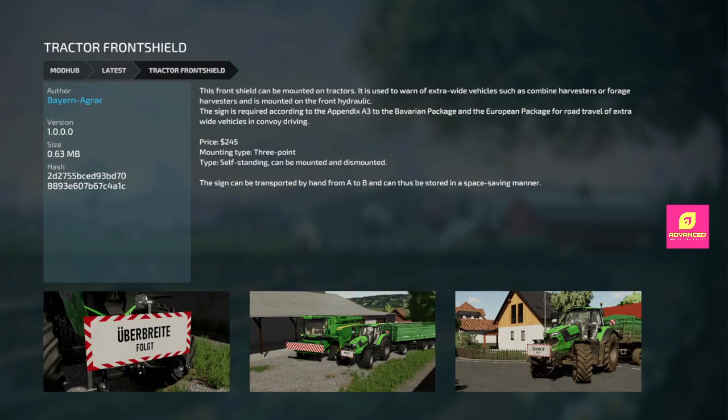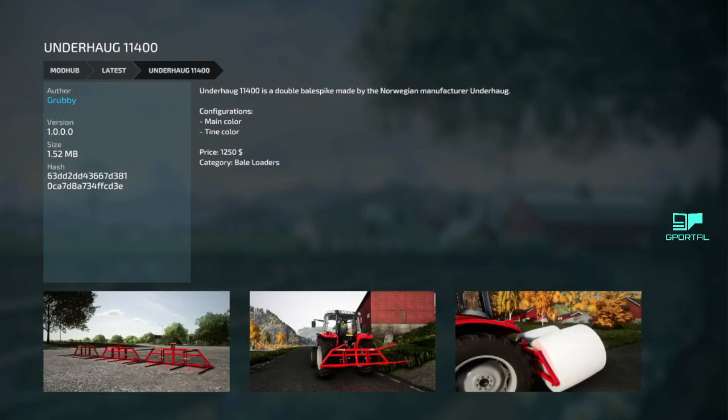Next we got the tractor front shield — I'm pretty sure this came out yesterday. It's out again today, hasn't been updated. Not sure if it was pulled and re-listed, but it's the same one as yesterday. Next, the last PC-only mod for today is the Underhog 11400 — a double bail spike by Norwegian manufacturer Underhog. It is 1,250 bucks. You've got color and tine options.